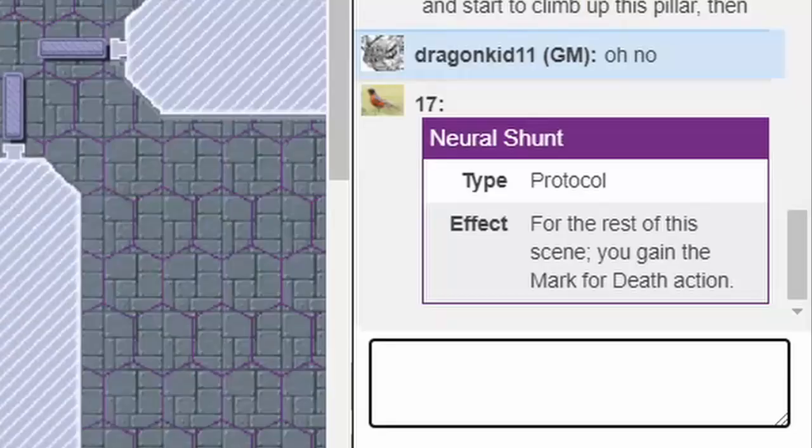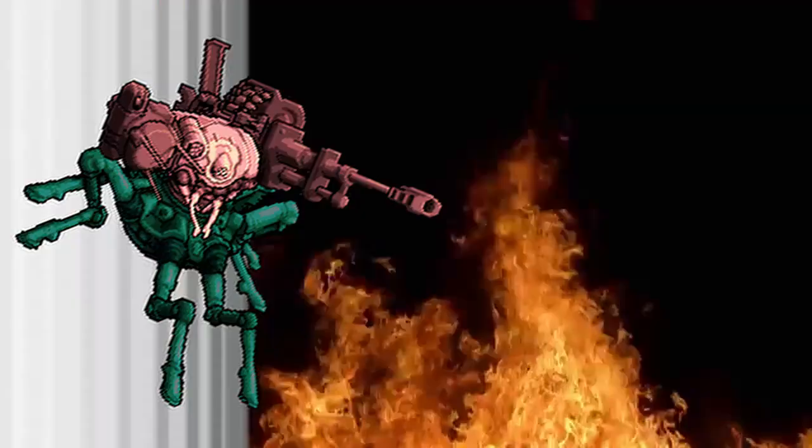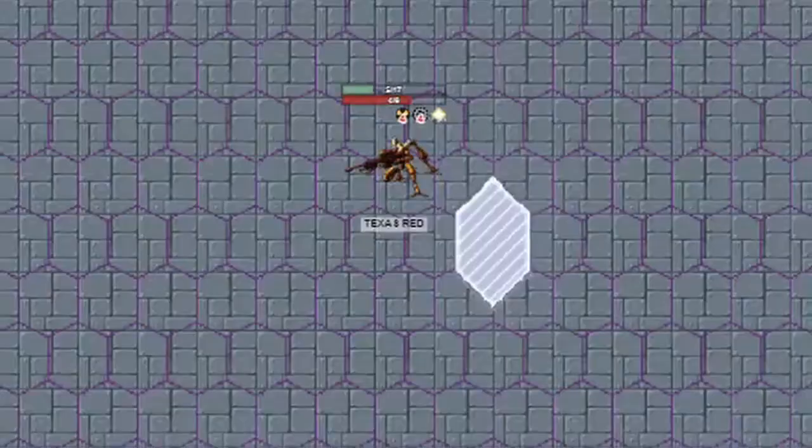17 was the last player to go. They immediately popped Death's Head core power, Neural Shunt, then walked up the pillar to set up a sniper position and activated Mark for Death — currently blocked by a wall of fire. Also, thanks to Moving Target and 17 continuing to move upward, Texas Red reloaded its Big Iron.